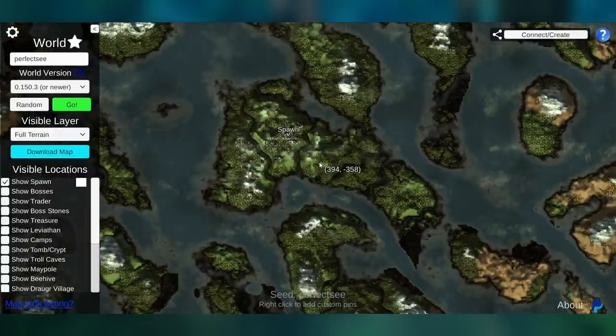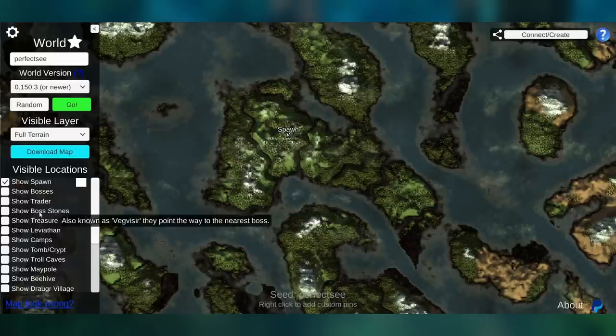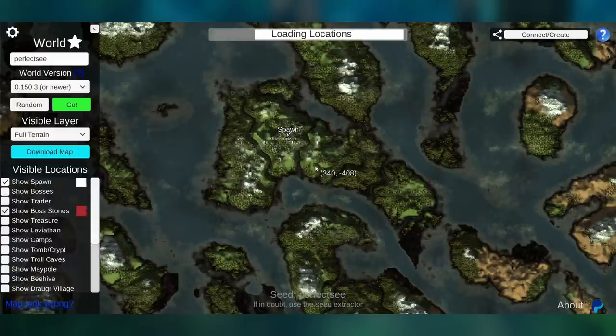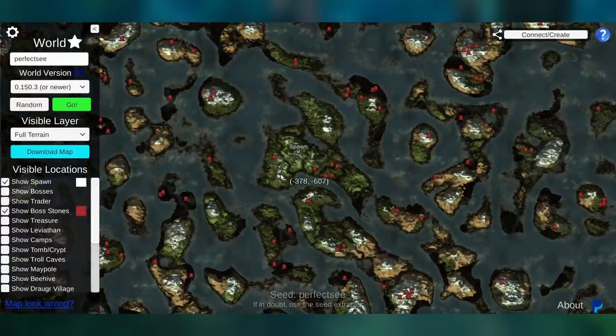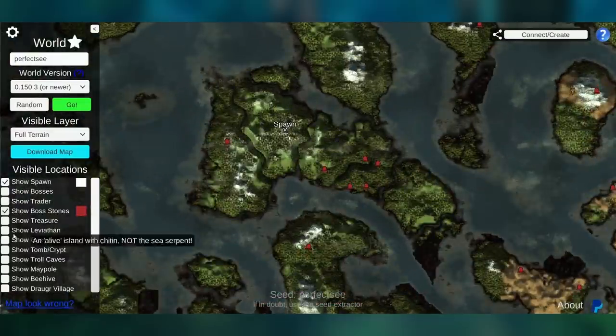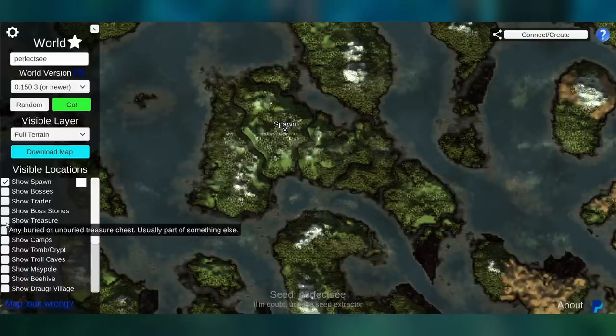What if we don't want to know where the bosses are but we just want to know where a boss stone is? We can check this box here and it's going to take a moment, and now it shows us all of the different locations for the boss stones. These are the stones that when you go up to them and read them, they show you the closest boss location.